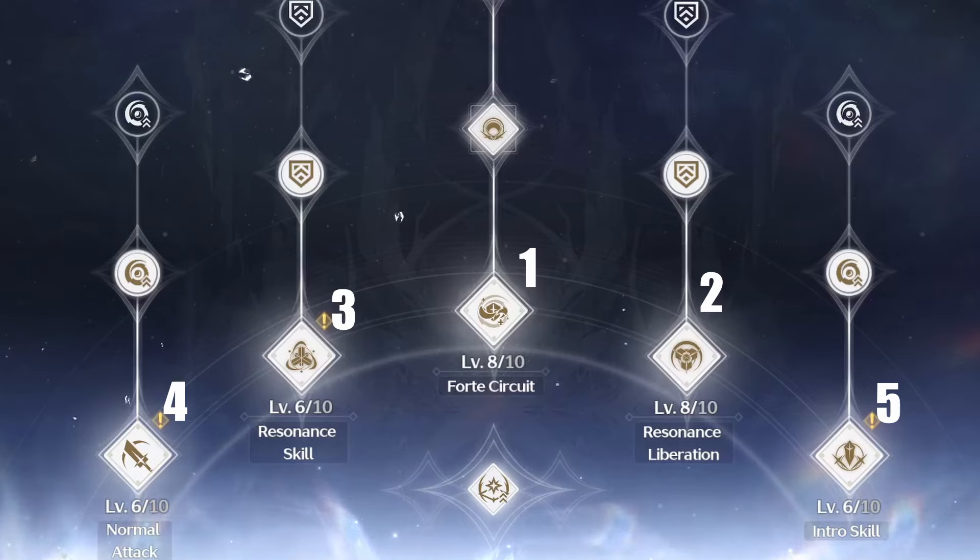For her Forte prioritization, focus on her Forte Circuit first for better shielding, then her Liberation, then her Resonance skill. You honestly don't have to heavily invest in her basic attack or intro skill too much, since both don't scale off defense, making it harder to do more damage with them. I would only invest in her basic attack if you have her at S6.